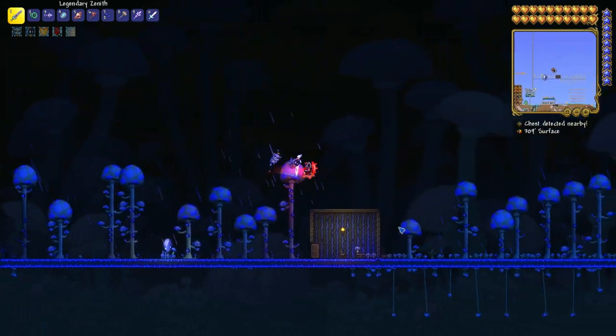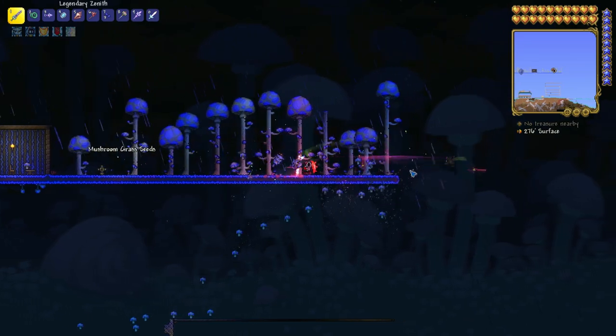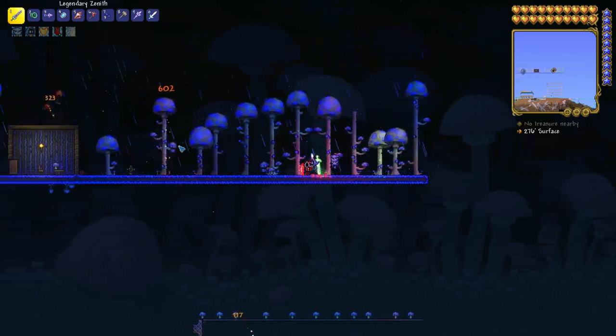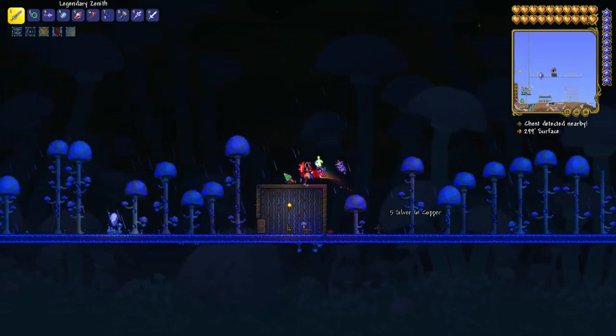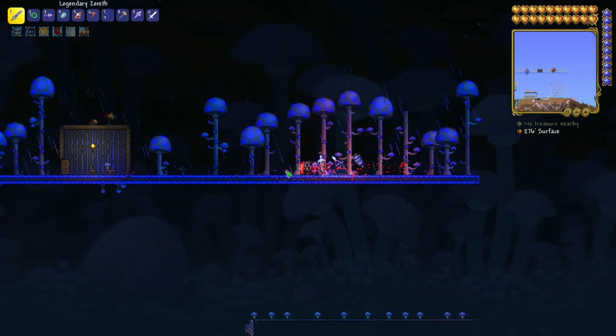Then you have to get mushroom grass seeds, which you can get by breaking just normal mushrooms, like I'm doing right now. And here, as you can see, I got one more. It's gonna grow over time, so don't panic — you just have to wait until your full biome is grown with these trees and mushroom biome.